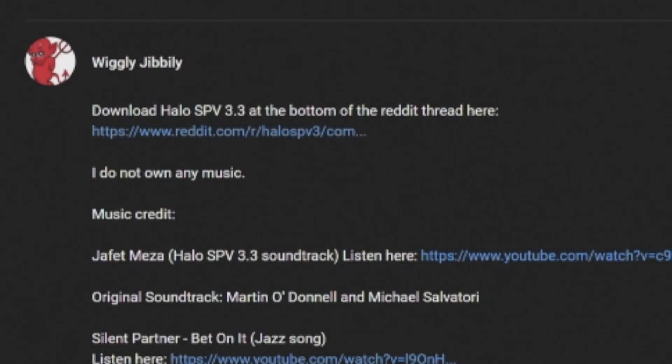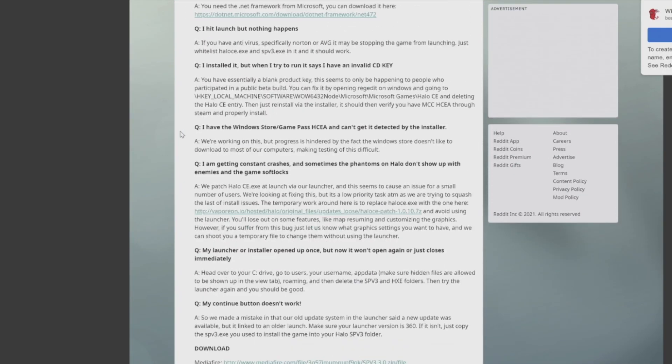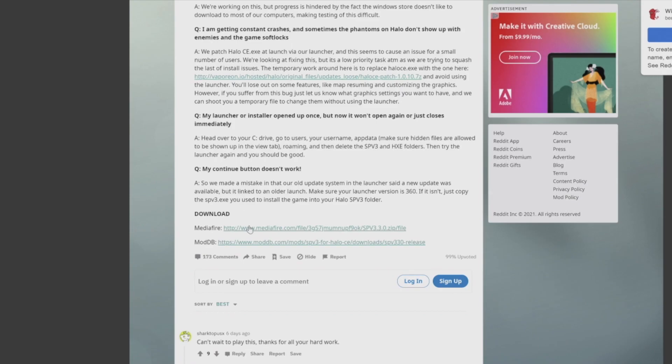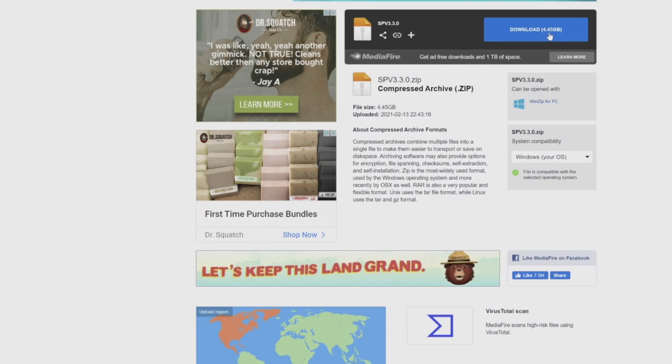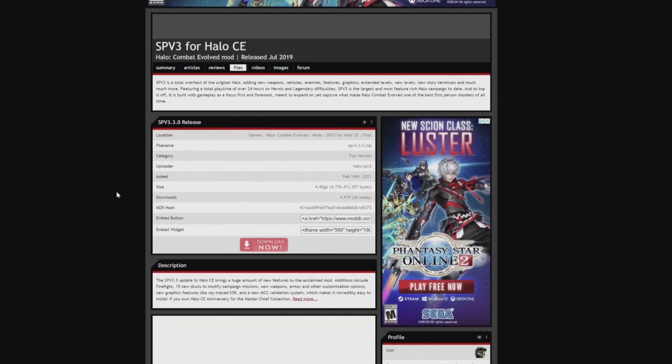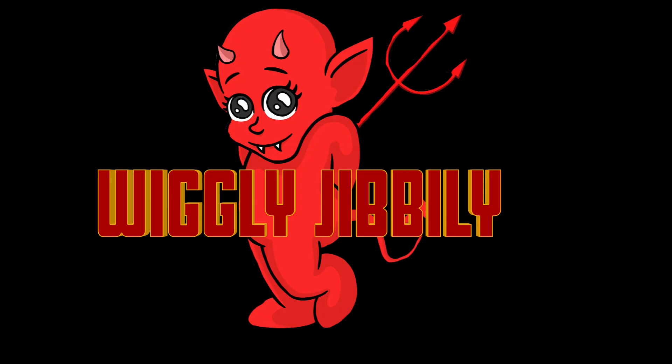To download Halo SPV 3.3 to your PC, click on the link in the description of this video that will take you to a Reddit page. Read the directions on how to install, and at the bottom of the page, click on any of the two links. You can refer to the installation instructions on the Reddit page if you are unsure what's next. It is an easy install. My other recent Halo SPV 3.3 video will give you more information on all the other features in the game. This is Wiggly Ghibli — thank you very much for watching, and you'll hear from me in the next one.